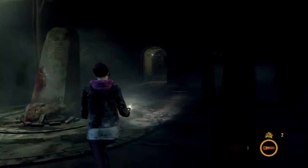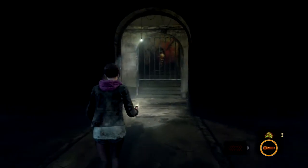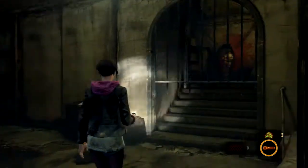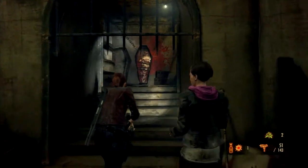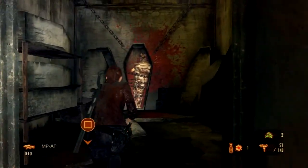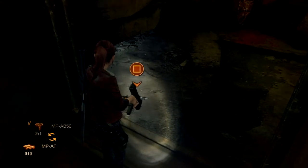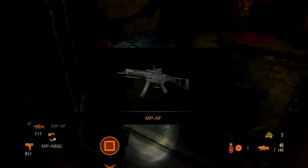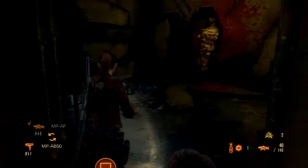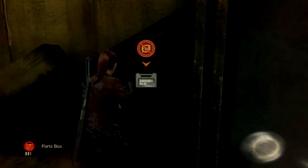And that should do it. That should open this door over here. And we're going to get something nice. That's right — we're going to get something nice because you want what's over here. Look, it's a new weapon. There you go. The MPAF, you know, assault rifle. We want this bad boy for sure.